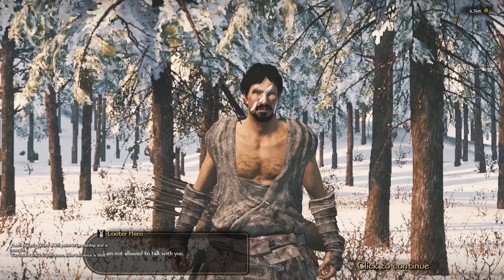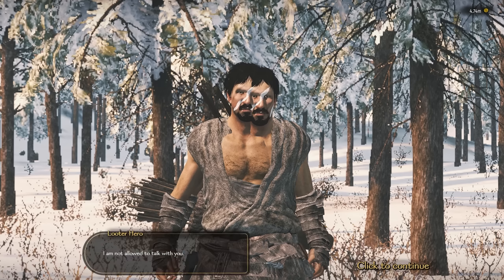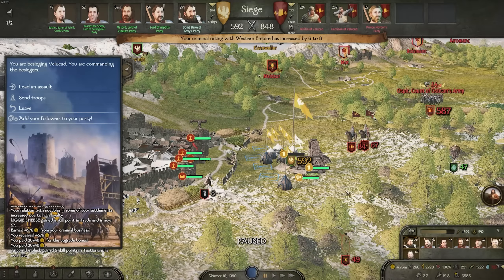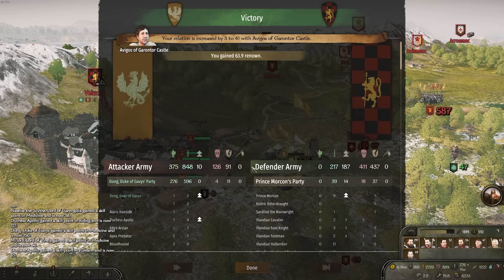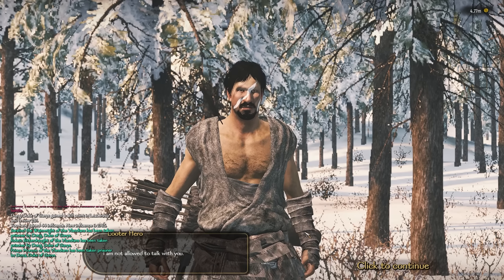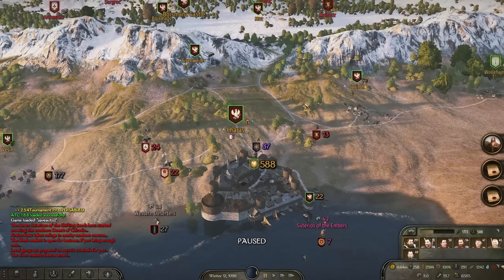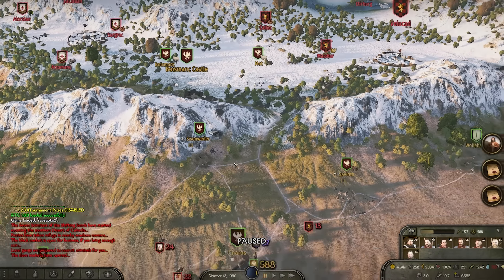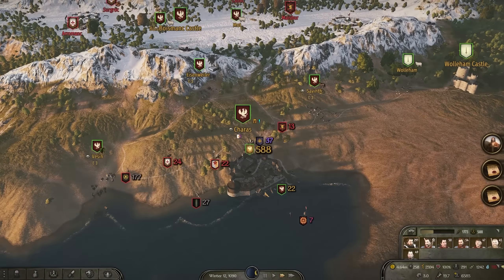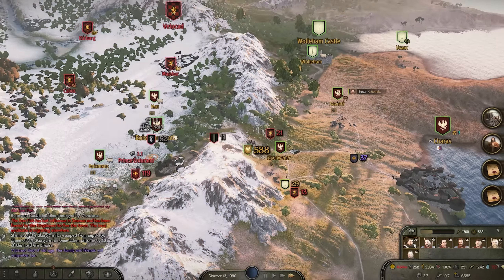I don't know what these looter heroes are all about — did they join the defense or something? I have never experienced this bug before. It's not going away no matter how many times I click enter. So we are just going to auto-resolve this one. That was actually considerably better than when I fought it myself, probably because I did actually build siege equipment this time. Okay, it just seems like we can never take this settlement. The AI is too smart for me. The AI is going to deploy sneaky tactics — so I decided to save before we lost this castle. I think we can now just peace out.